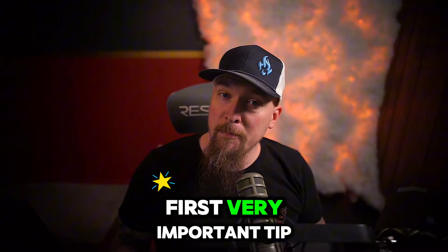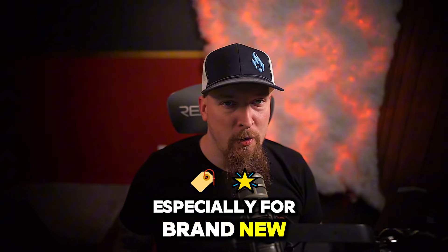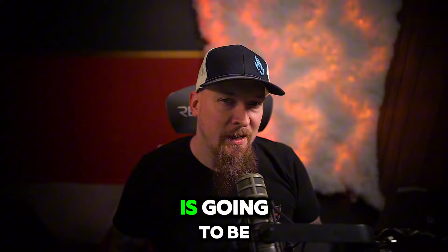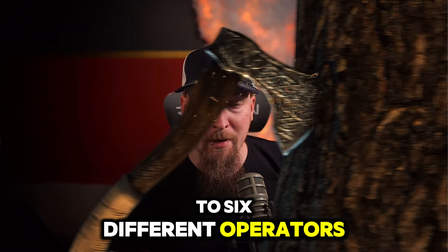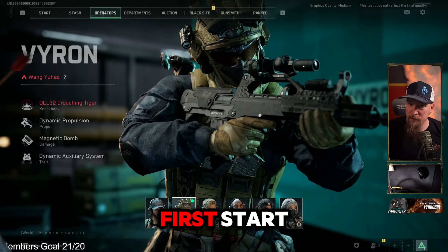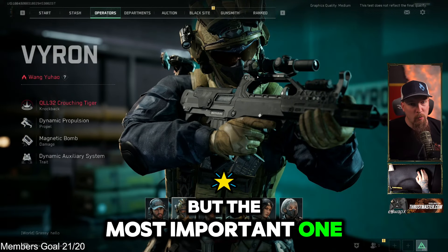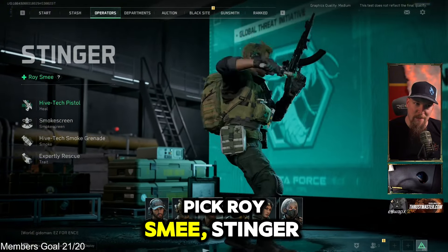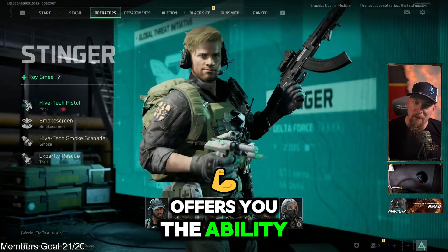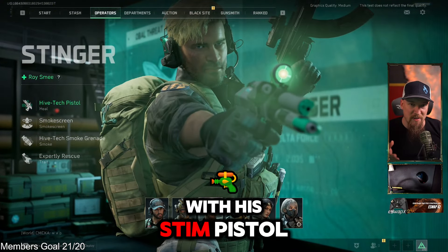The first very important tip, especially for brand new players of this genre, is picking your operator wisely. You have access to 6 different operators, but only 4 when you first start. The most important one for new players is making sure you pick Royce Meade. Stinger offers you the ability to heal yourself on the go with his Stim Pistol.